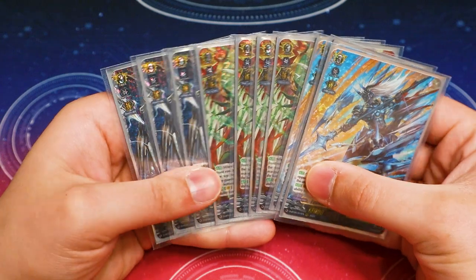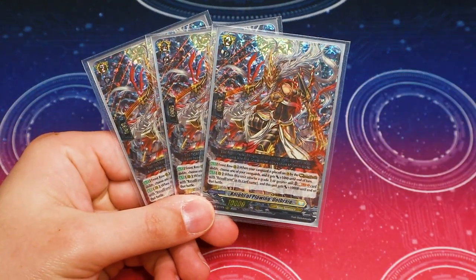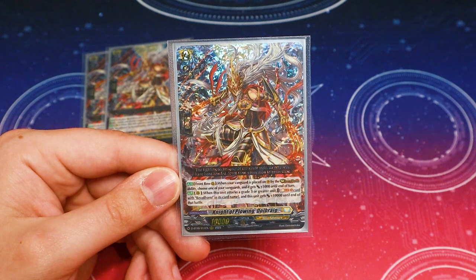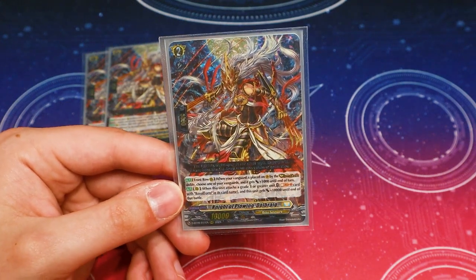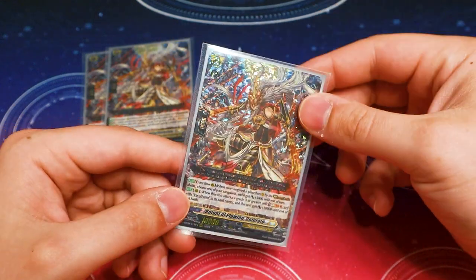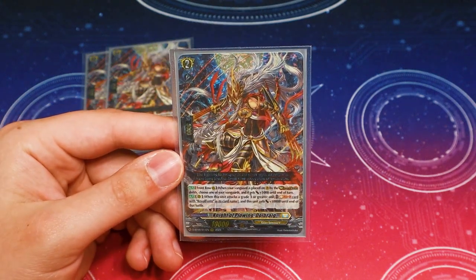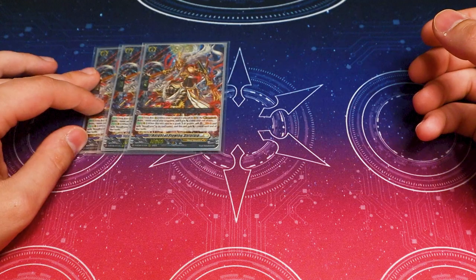Going into our grade twos — starting off with a new card, I'm running three copies of Dole Break, which is one of the cards that came out in DBT09. When your Vanguard is placed by the Revel Dress ability, you can choose your Vanguard and give it 5k. Second skill: when it attacks, you can soul blast a card with Revel Form in its name, and this unit gets 10k. Every turn when you're done Revel Dressing, the Revel Form unit goes into your soul, so this is a good second Revel Form turn swing and you can keep using it every turn. It's a really good beater — on top of persona ride you're looking at 30k by itself, and with triggers potentially 40k.